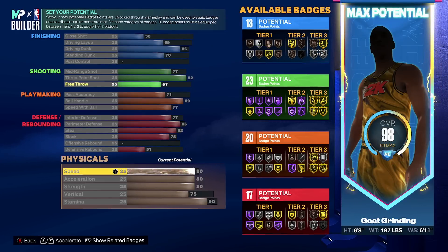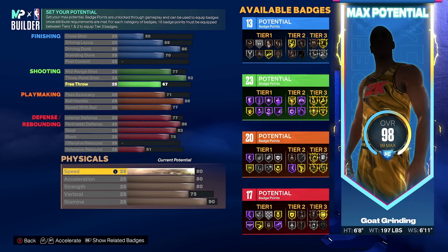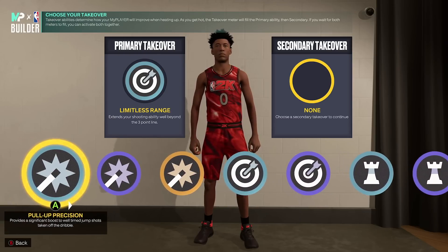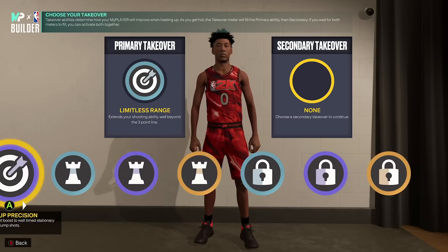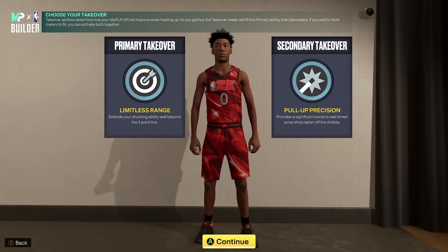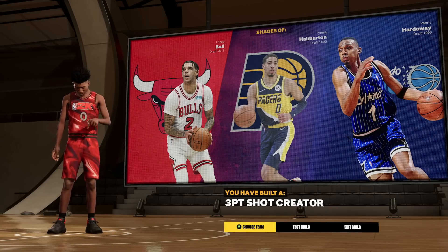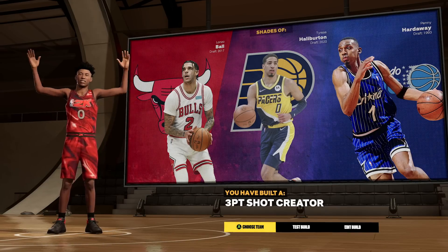Your physicals are just beautiful: 80 speed, 80 acceleration, 80 strength. If you play twos, you are not getting bullied — this build has more strength than my 6'9 and I never get bullied on the twos with that. You have a 75 vertical for all the contact dunks. For takeovers, you're going to go limitless range first, and the second is preference — I'd go either extreme clamps or pull up precision. With this variation the build will be called a three-point shot creator.